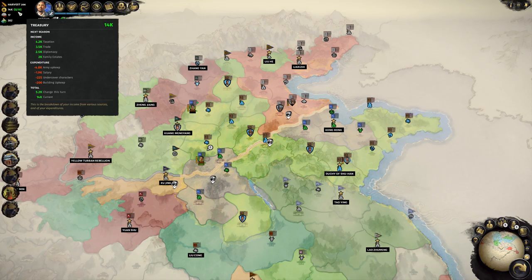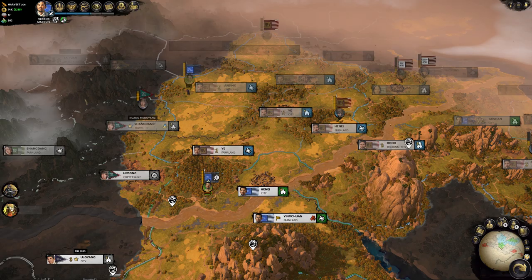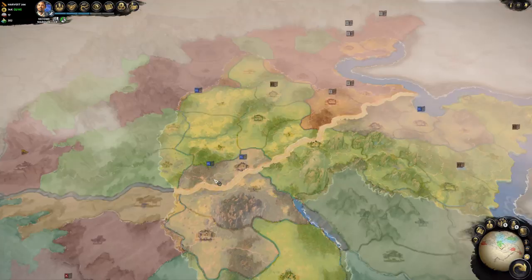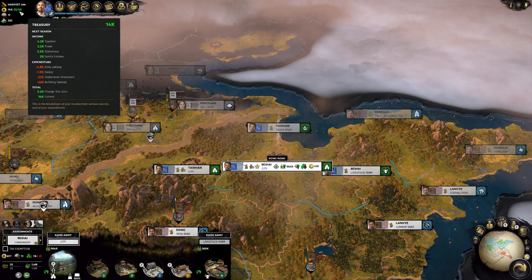Now look at this: we have 5,200 gold, and just out of diplomacy we get 2,500 per turn for each turn for the next 10 turns. That is really, really powerful. We could have become quite rich early on with this. I have to remember this in the next playthrough, but that is a lot of fun.